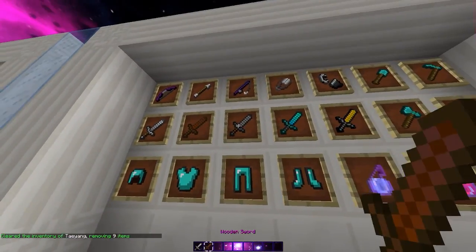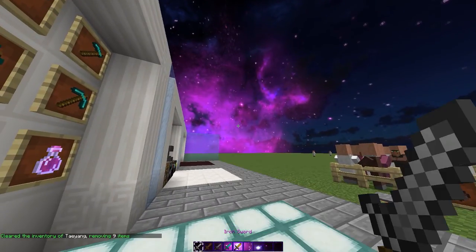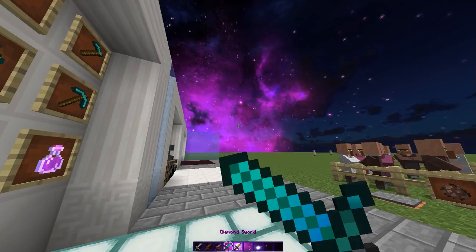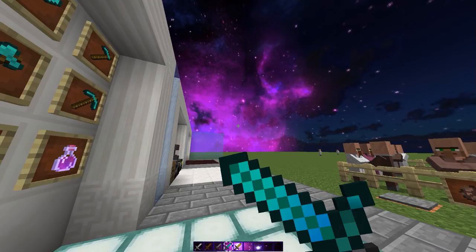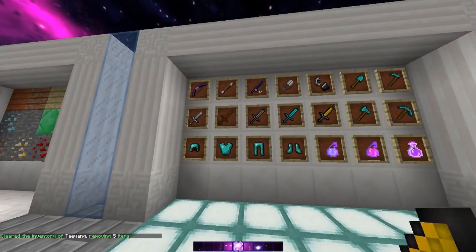And we'll get all the swords, like always. Iron, wooden, diamond — it has that, if you can see at the bottom, it's like a darker blue. And then gold. So it's nice.